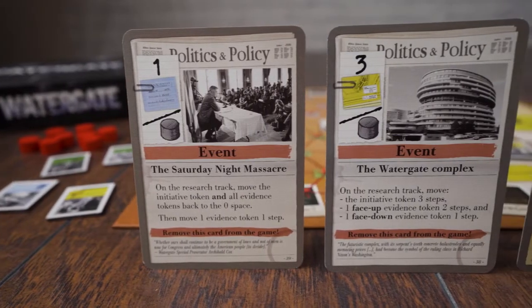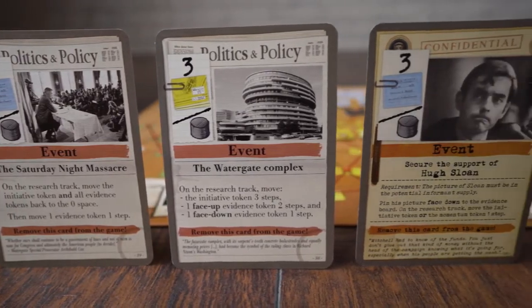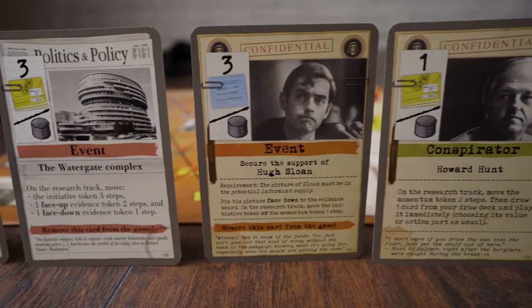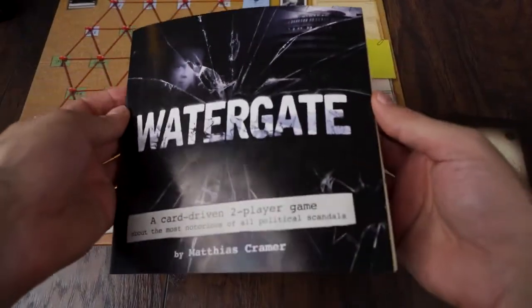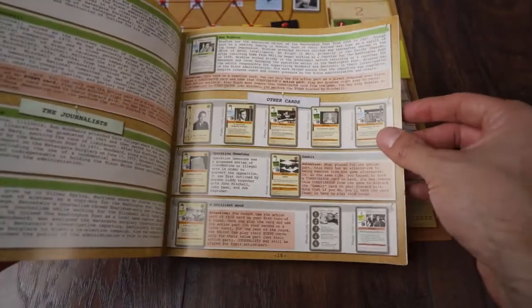Every card in Watergate is based on an actual historical event or person. With every play of a card you will be invoking the past as well as furthering your position in the game. It's a true melding of history and gameplay. The manual also includes an appendix detailing the historical significance of every person and event depicted on the cards.